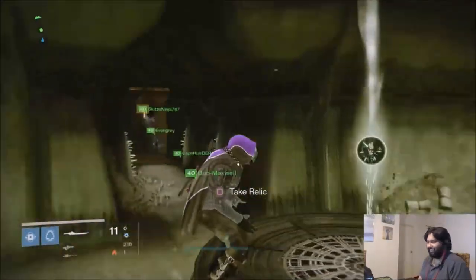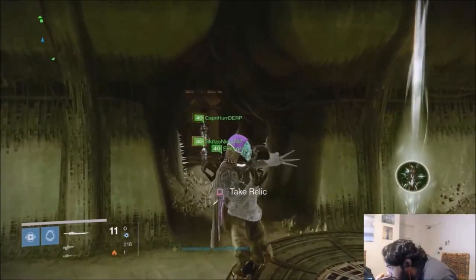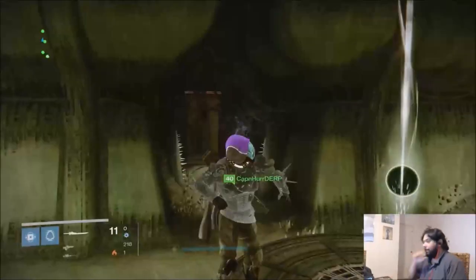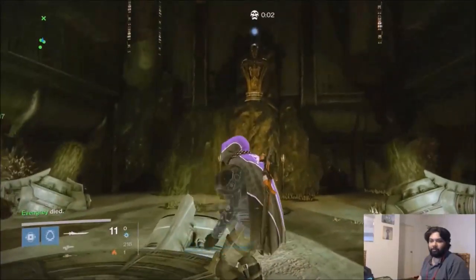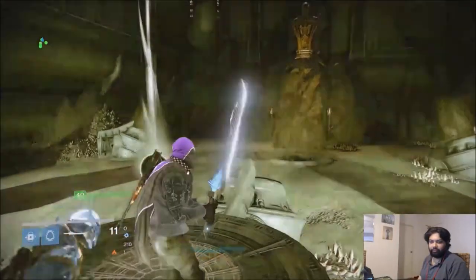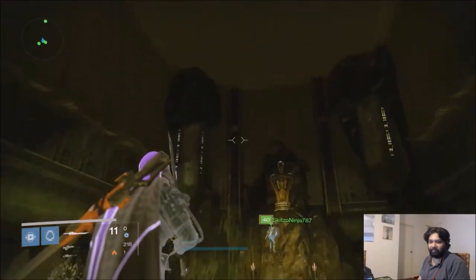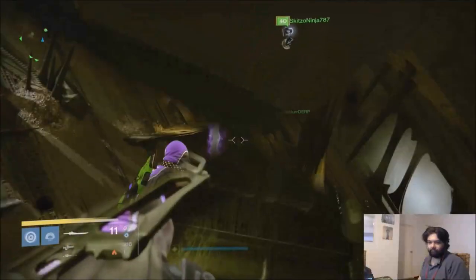Greetings Guardians, Doctor Galactic here. On this segment, I will talk about the basketball court in King's Fall and how to get there. This secret room exists in the Pistons section of the King's Fall raid. You must have a full fireteam of 6 to complete the mechanics in order to get to this room. It all comes down to timing and control with your jumping. A Titan is used in this video to demonstrate the necessary steps required to get this done.